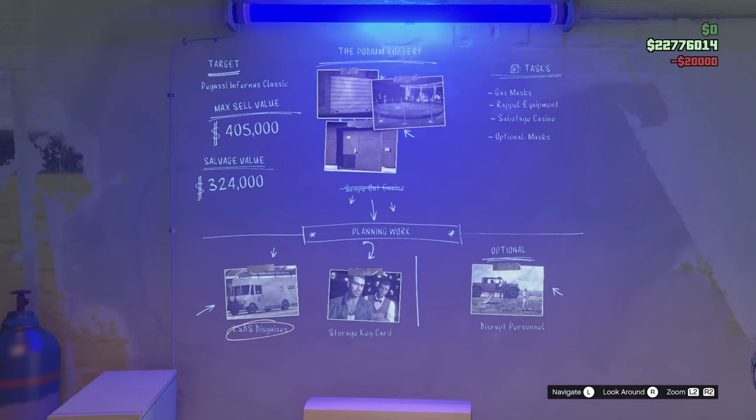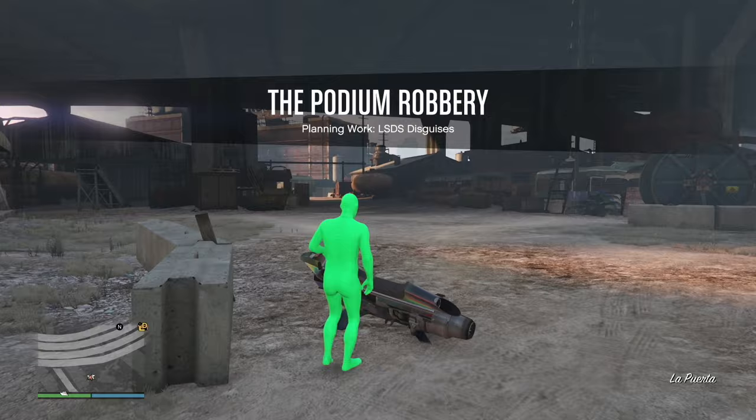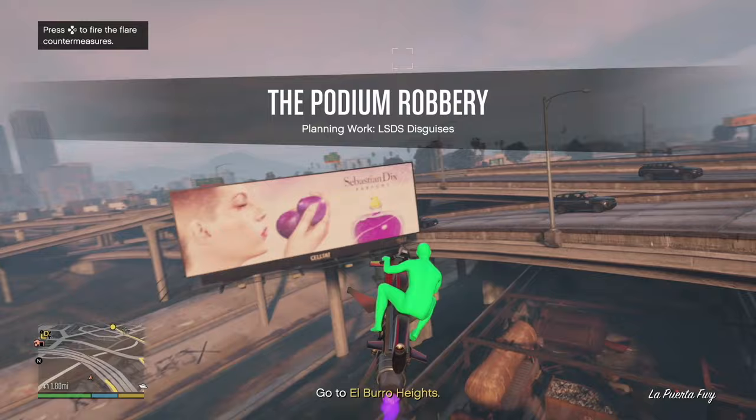Confirm it and then it's simply going to go through a little dialogue. The first mission is LSDS Disguises, so now we're going to click X right here and do LSDS Disguises — super quick and easy. Make sure you subscribe and like the videos. We go to El Bureau Heights; I'll meet you guys over there.